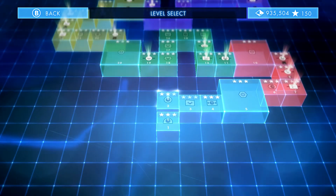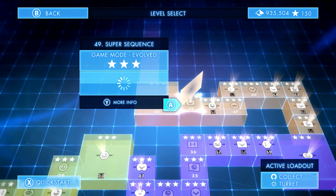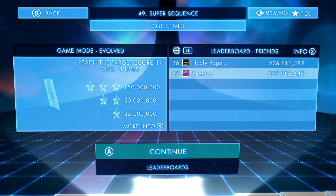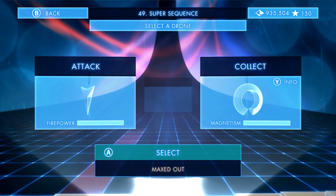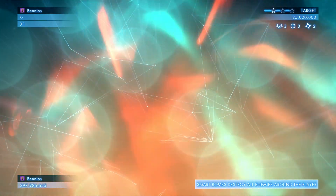First of all, play through the game - it is fantastic. We want to go to the last level, level 49, called Super Sequence. This mode we will be using the Collect Drone and using the Turret Super. It's important to note we're not going for a high score here; this is just the easiest way to collect geomes.